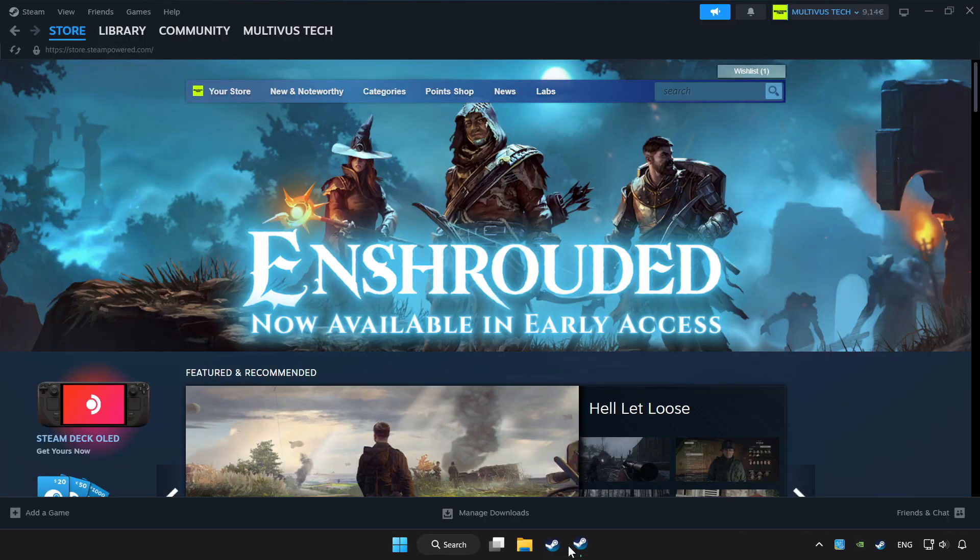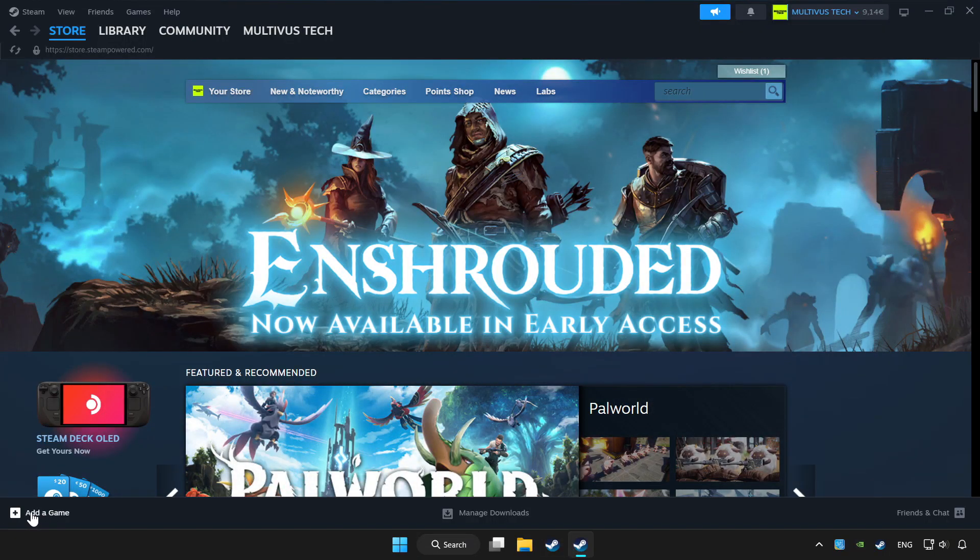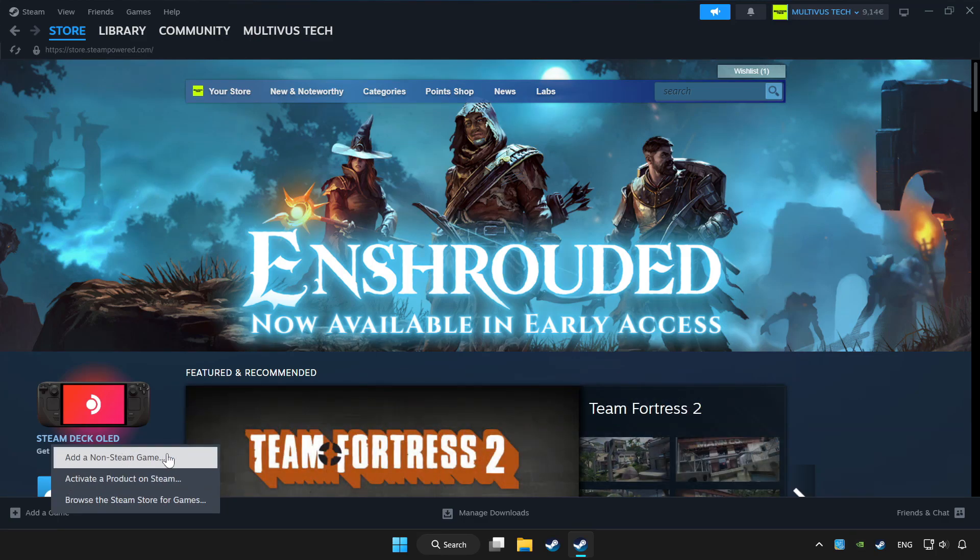Click Apply and OK. Open Steam. If you don't have the game on Steam, add it by clicking Add a Game. Click Add a Non-Steam Game and choose your game.